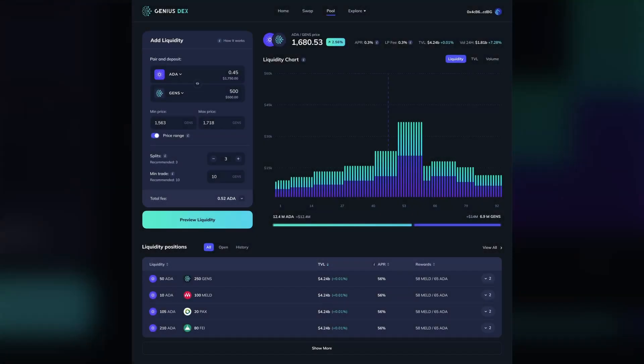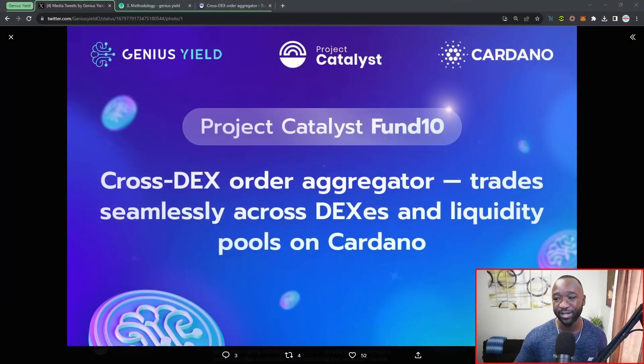Welcome to DAP Central, my name is Farid. In today's video I want to chat with you guys surrounding a proposal for a brand new feature coming to the Genius Yield DEX, being proposed as part of Project Catalyst funding round number 10. This is going to be a DEX aggregator being launched by the Genius Yield team. I want to not only touch on the actual Project Catalyst proposal but also share an educational video released by the team.